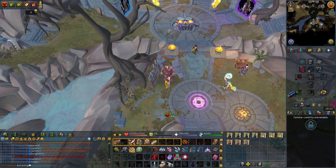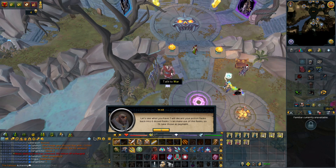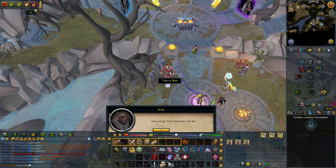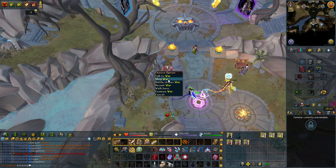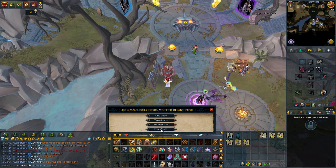The next feature is decanting for potions and flasks. By right-clicking the War NPC you can decant potions. We finally get to decant flasks without having to go to Ooglog, which is amazing. This guy does more than what the Max Guild can do.